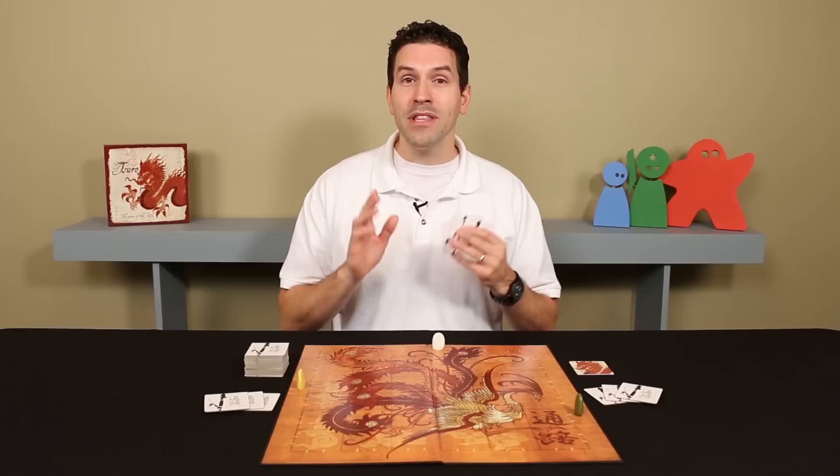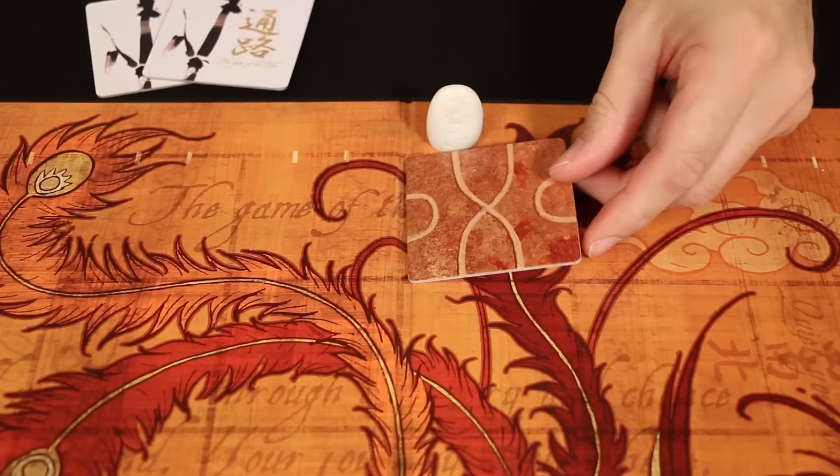The game will take place over several turns and on your turn you will pick one of your path tiles to play to the board. You will then move any affected markers and then as long as there are tiles left in the stack you will draw a new one and add it to your hand. But let's start at the beginning by looking at how you play a path tile to the board.